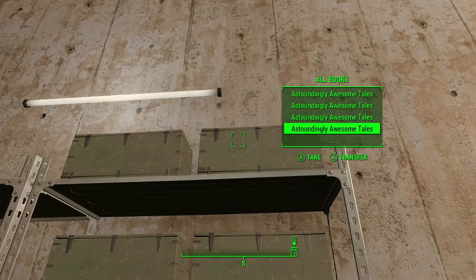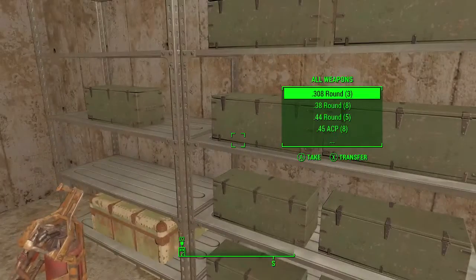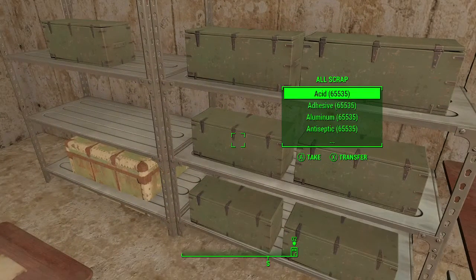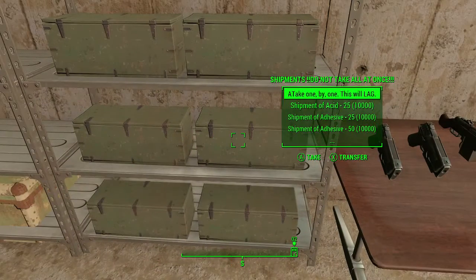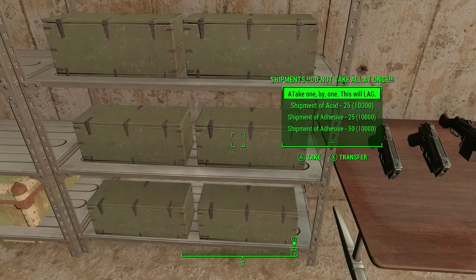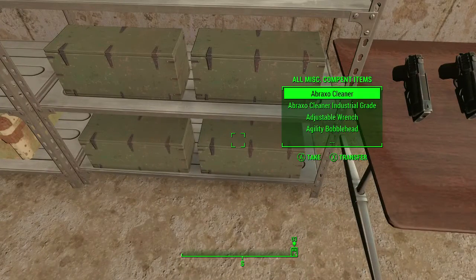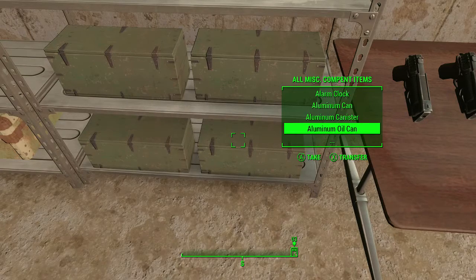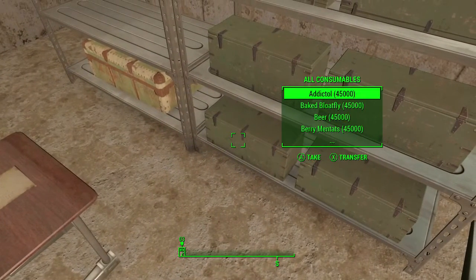All books. All holotapes. All scrap — so adhesive and all that stuff for crafting, that's cool. It says do not take all at once, take one by one — this will lag. That's good advice, I'm assuming. So this is just a bunch of random stuff. All miscellaneous, all consumables.